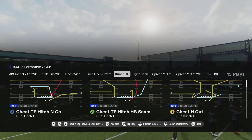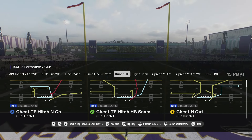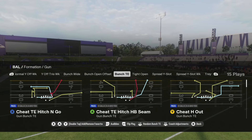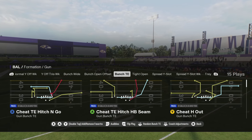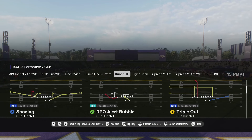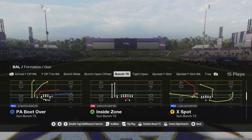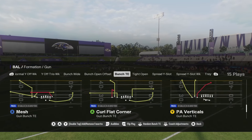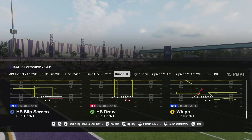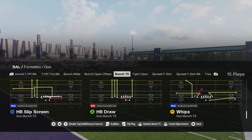Right off the top, one of the first plays is the Cheat H Out - it has the zig route and the Texas route built in. You've got the Cheat Tight End Hitch, HB Seam that has a wheel route from the tight end and the running back. You also have the Cheat Tight End Hitch and Go, the OG plays like the Triple Out, the RPO Alert Bubble, the OG PA Boot Over the X spot, and the new PA Verticals from NCAA 24 that actually bombs a lot of defenses.